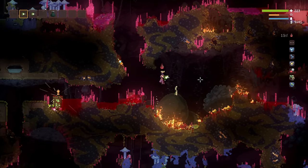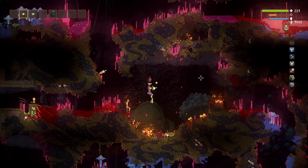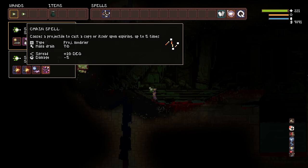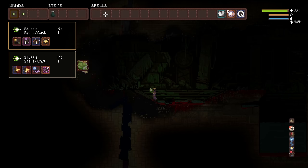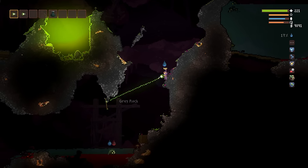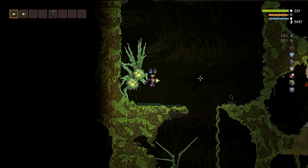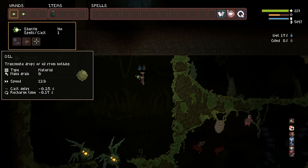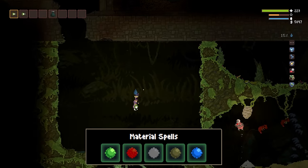Now we have teleporting cast explosion, which allows you to teleport explosions onto enemies. Keep in mind that if it doesn't find an enemy, it's going to teleport that explosion on top of your own body. To avoid that we can use a trigger, and then we can increase the damage a lot by adding chain spell.